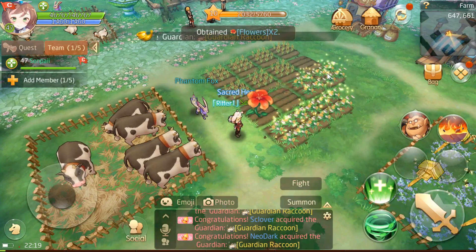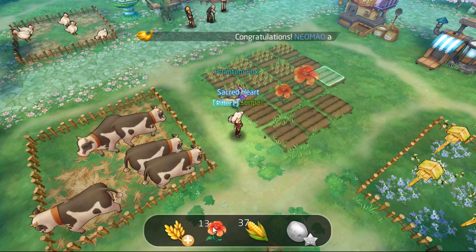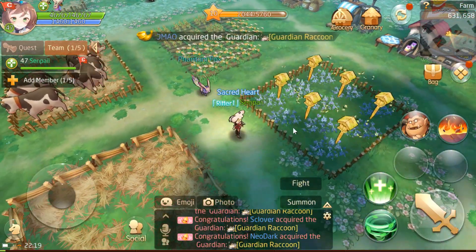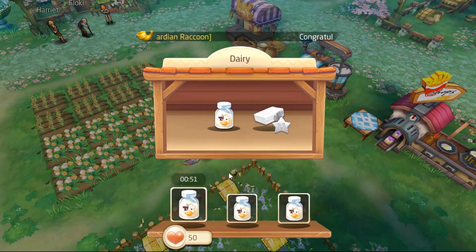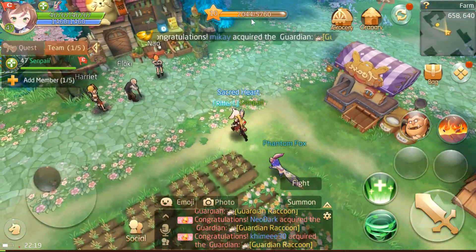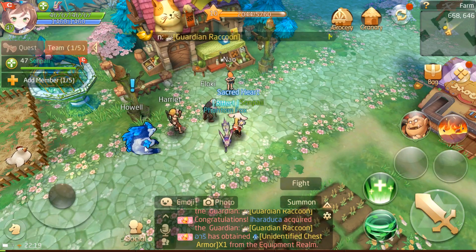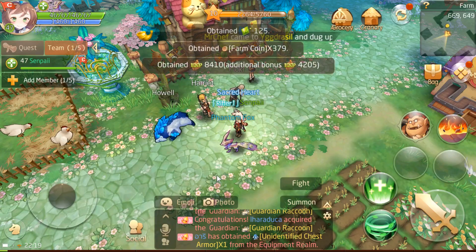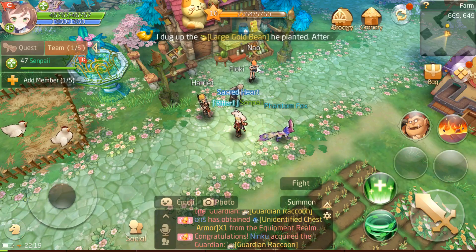We can grab some flowers back. Let's plant it again. The milk takes three minutes. Let's see what the next requests are. Doing these quests is really good because they are the best way to level up. And another one just showed up that we can just complete — take a cookie and a fresh milk. What an adorable bear. He comes into my farm asking for one cookie and one bottle of fresh milk.